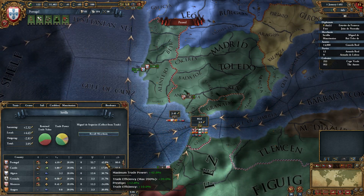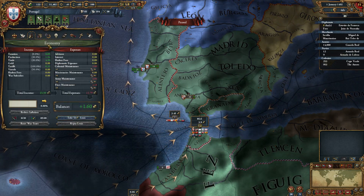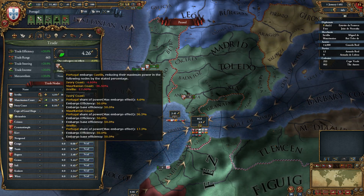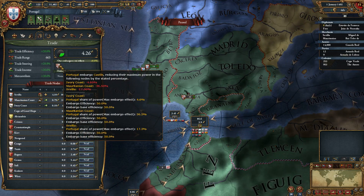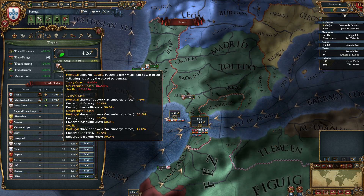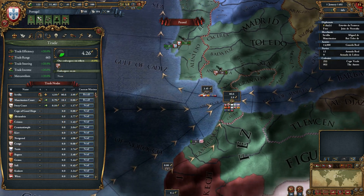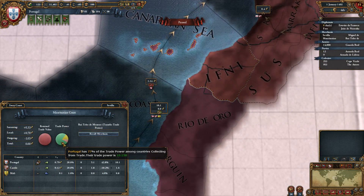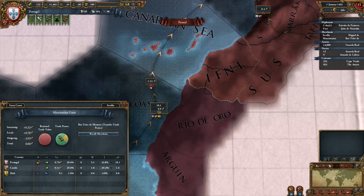To get maximum efficiency, we need to have at least 50 percent of the power in a node to get more power. Right now in the Mauritanian Coast we have 36.5 percent as our share of power. Since we have 77 percent of the power there, we have a large share, which is what causes us to get that number.